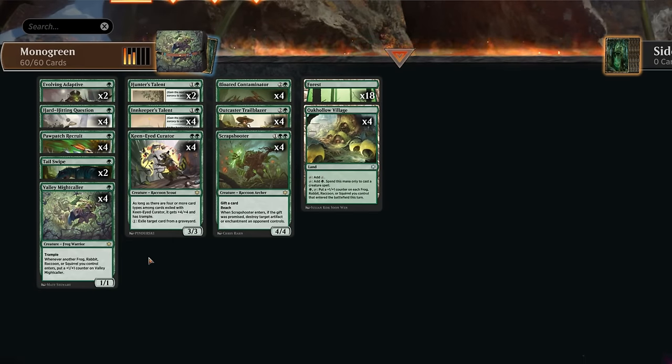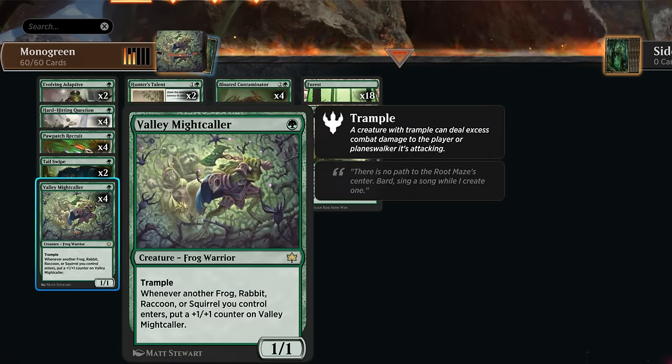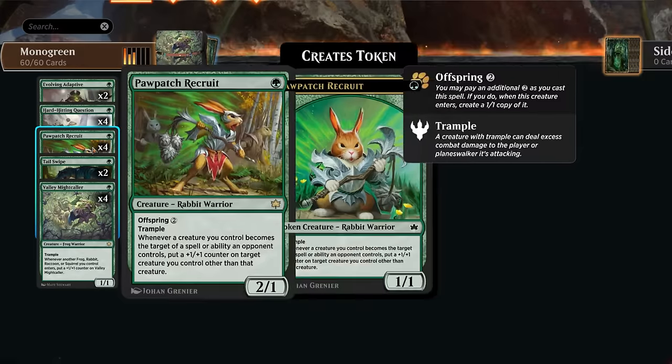Hello and welcome to another Standard video. Today we're going to try to answer the question: is Monogreen Stompy a viable archetype in the best-of-one ladder? The archetype received a lot of new tools in Bloomburrow, starting with the one-drops. We now have Valley Mightcaller, a 1/1 trampling frog warrior that picks up a +1/+1 counter whenever another frog, rabbit, raccoon, or squirrel enters under our control. No squirrels in this deck, but every other type is represented, so we can pretty steadily grow the Mightcaller over time.